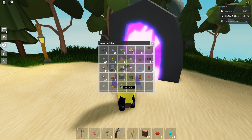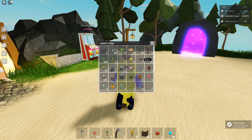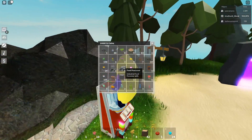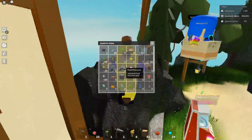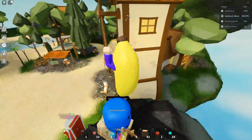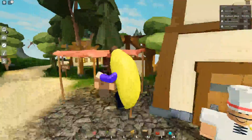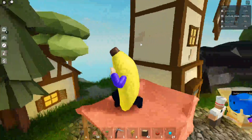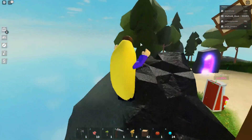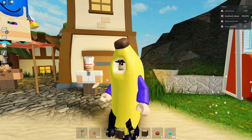I kinda wanna give something away. So I got quite a bit of items here — they're not all good, but I do have an industrial smelter, which is pretty good, and a food processor, which is also pretty good. I think I'm gonna give away the industrial smelter. If you guys want that, make sure you like, subscribe, and hit the notification bell, then leave your Roblox name and put something like 'I wanna join the giveaway' for the chance to win an industrial smelter.